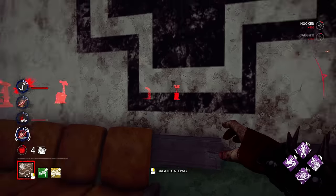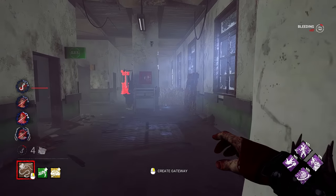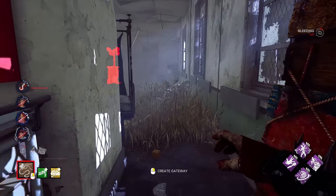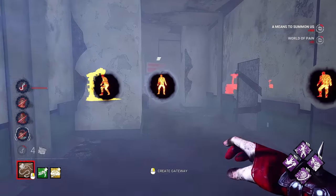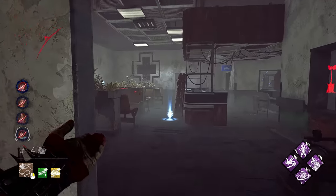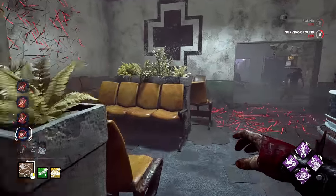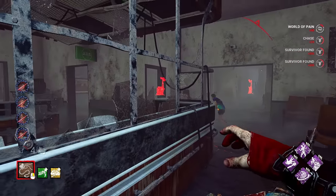"I'll tear your soul apart." Tell him, Pinhead. One of the nice things about Franklin's is you don't start the Chain Hunt right away — I can actually activate it afterwards, which is a lot better. So now I see everybody after hooking Jake, which is great. It means I can get right back into chase. Information delayed by a few seconds really hurts.